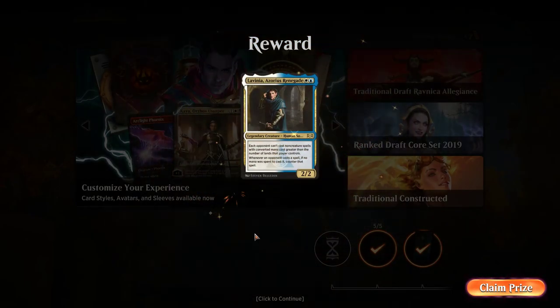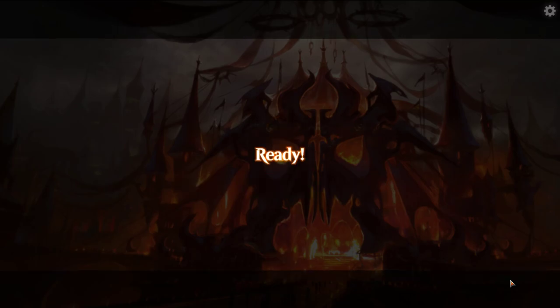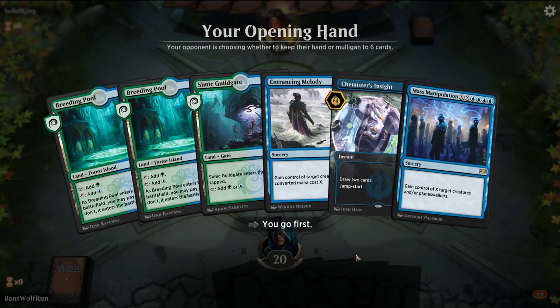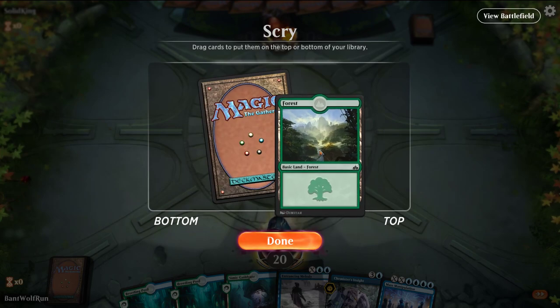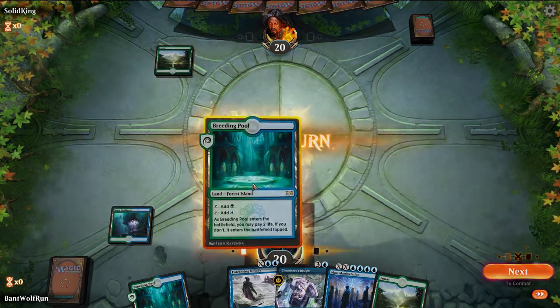We got a Lavinia. I'll play one more with the deck, see how it goes - seems pretty solid overall, steal everything your opponent's doing. This hand doesn't really do much. We can Melody an early threat if need be - we need mana, guarantees us Insight and Melody. No early ramp hurts this hand but going down to 5 I don't think we're gonna get much better.